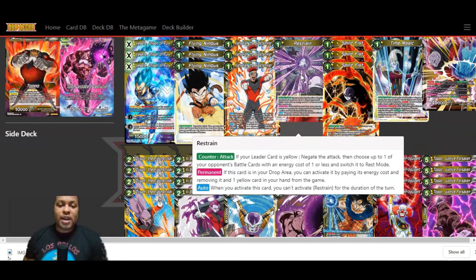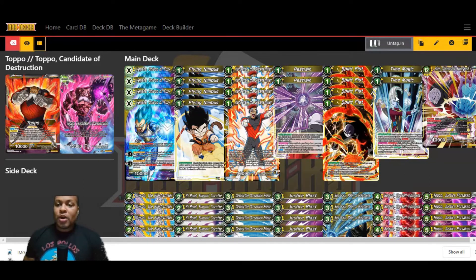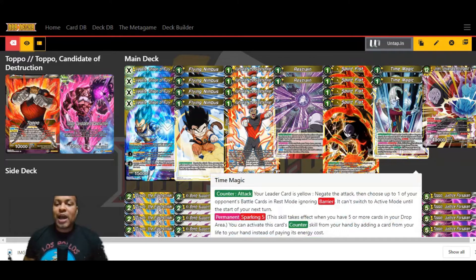We're running two copies of Restrain. Another Counter Attack: if your leader card is yellow, you can negate the attack, then choose up to one of your opponent's battle cards with energy cost of one or less and switch it to rest. The permanent for this card is useful here though — if this card is in your drop area, you can activate it by paying its energy cost and removing it and one yellow card in your hand from the game. So you can essentially use Restrain four times based off that secondary permanent effect.